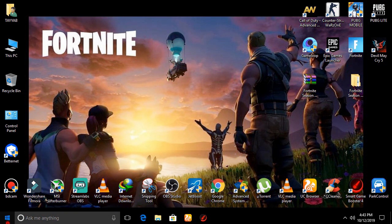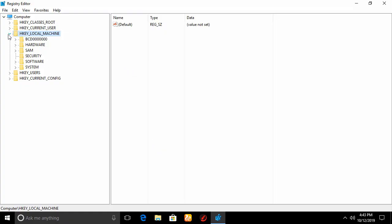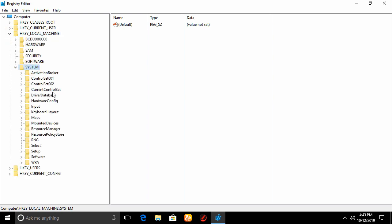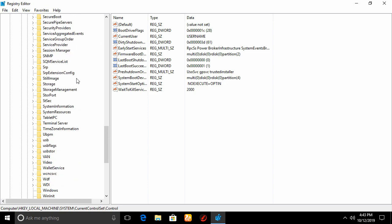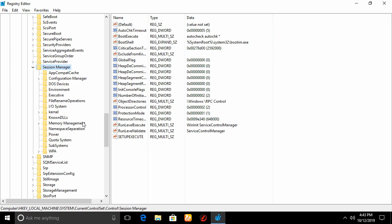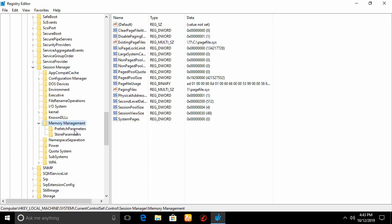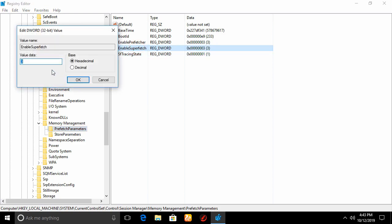Next step: go to the Start Menu, open Run, type regedit, and press OK to open the Registry Editor. Follow my settings — go to Local Machine, go to System, Current Control Set, Control, find Session Manager, open Memory Management, go to Prefetch Parameters, and disable Superfetch services by setting the value to 0.